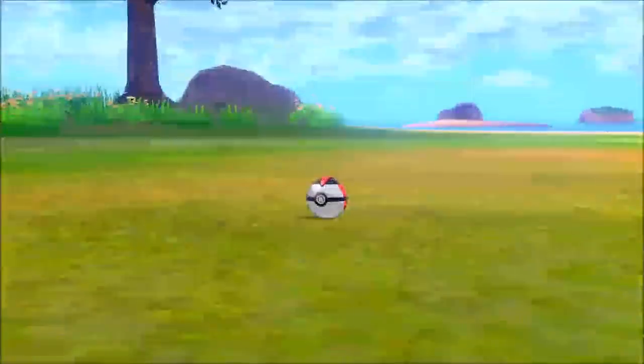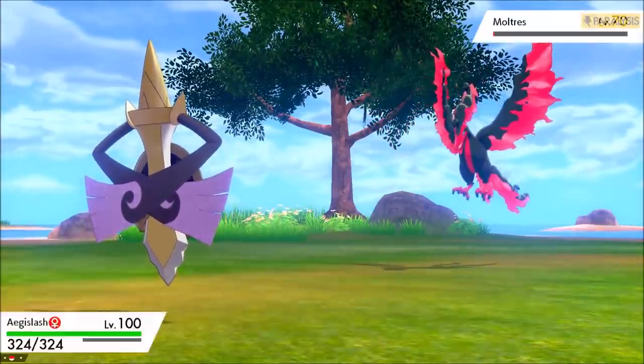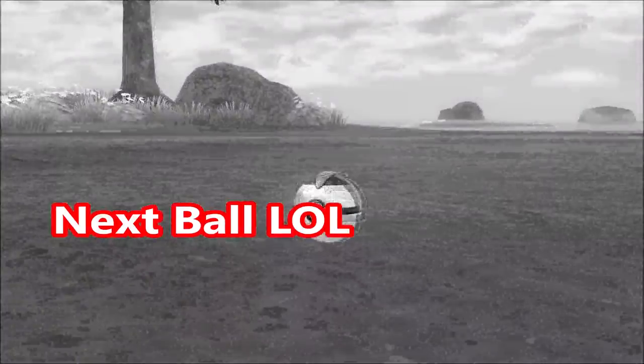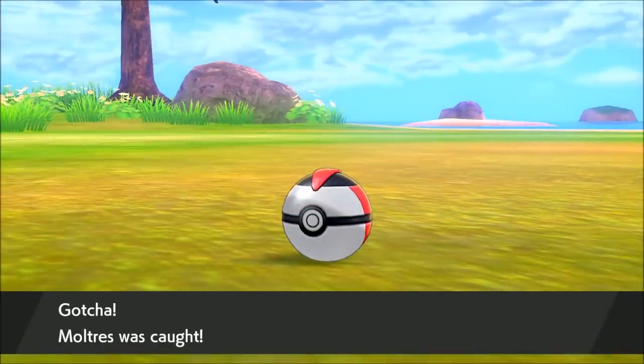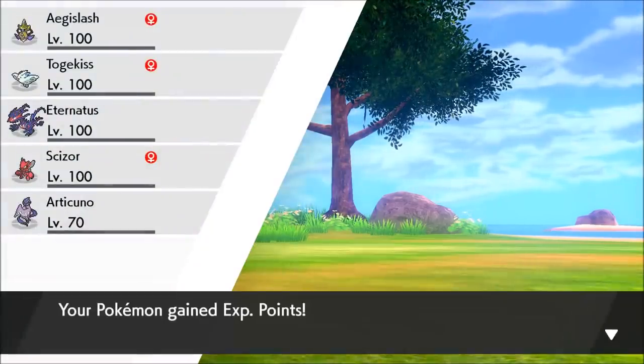Basically no offensive threat — it's just the low catch rate you've got to deal with. That Nasty Plot is a little scary though. We should catch it before there are any problems. For Zapdos, it's not Electric type anymore so we get to paralyze it — which is cool.